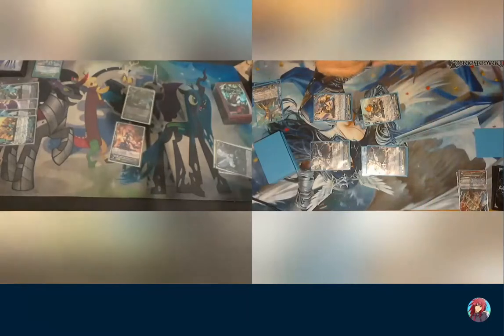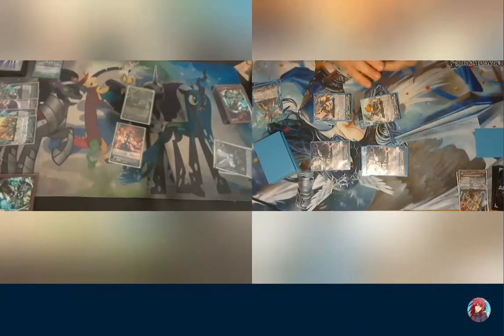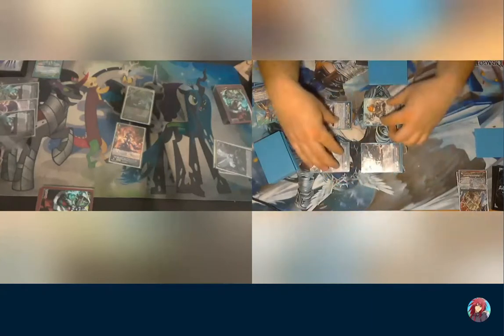I'm going to keep my touch balance up here for right now. Draw for turn. I'm going to do chain one, chain two during the beginning of Ride Face — you choose the timing, it doesn't matter. There's no chain linking. Use her skill first — into the soul, I draw a card. Then use Redora skill.